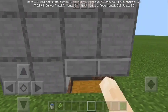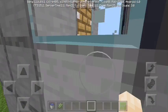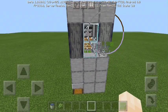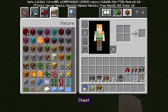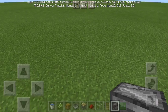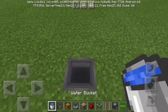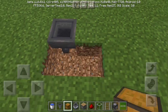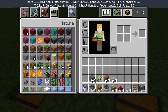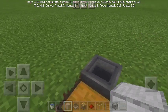Did you see that? The sun slab is different from the smooth stone — ignore that. Okay, it works mostly. You need a lot of different stuff: glass, a hopper, and a chest. First, you have to dig a block like this.